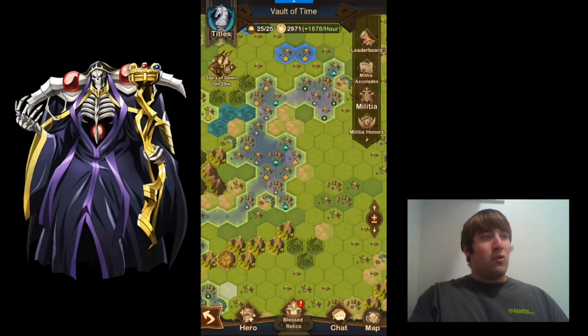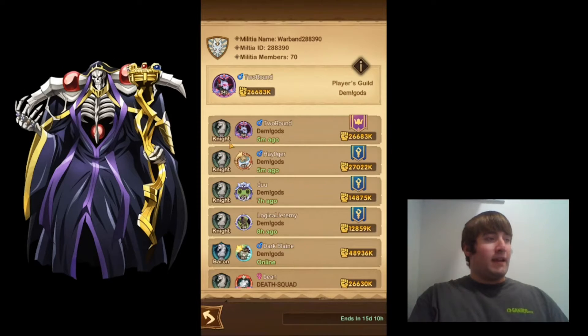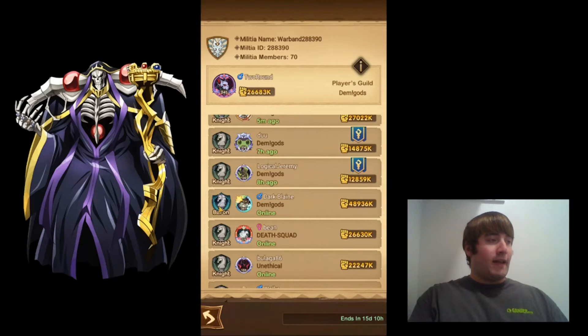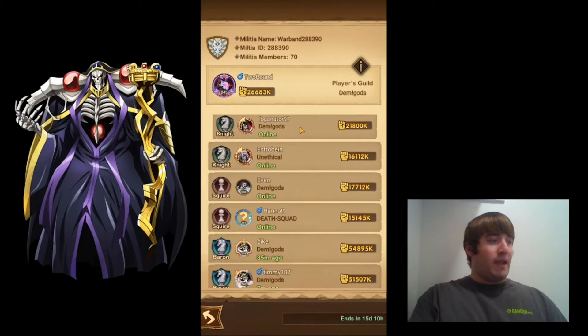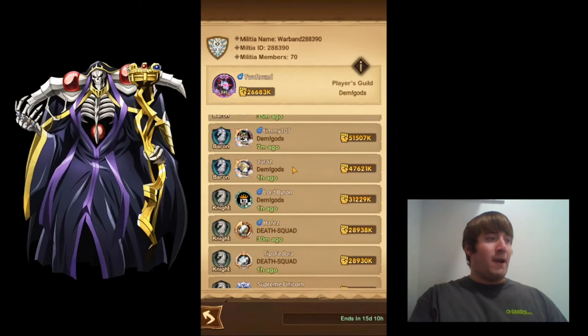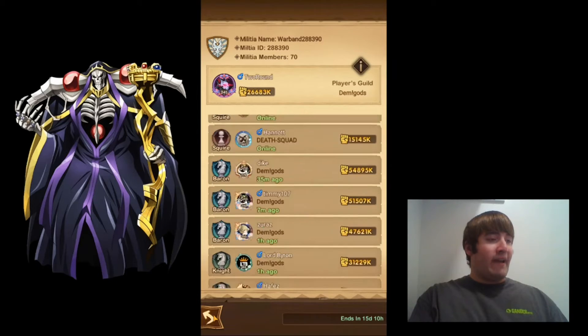The leaderboard is cut off because this is a beta, and the military accolades is cut off as well. In the militia tab, this is where you'll see everybody in your group and where they're at. There's me at Baron, a lot of people are at Knight, some people at Squire, and some people already at Baron like me.